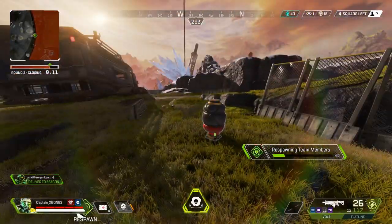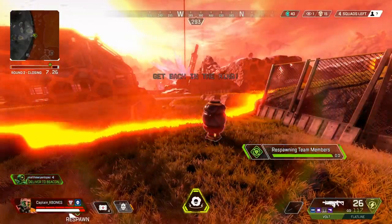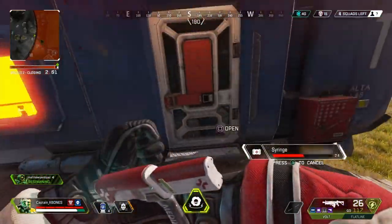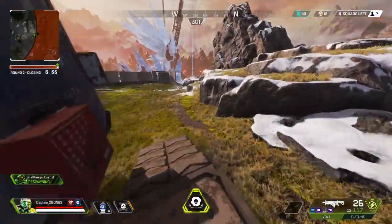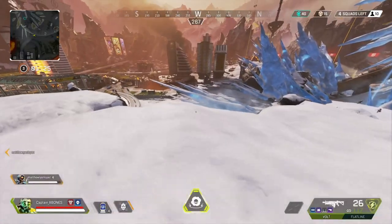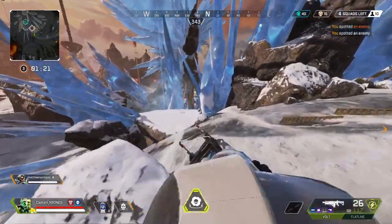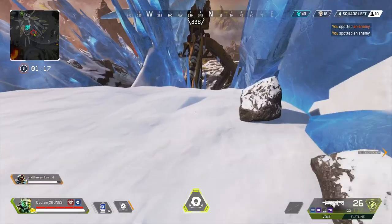Another tip: if I'm rezzing someone or looting a box, I always place a trap near me. If anyone decides to shoot me while I'm doing it, I can quickly activate my trap and use it as cover so I'm safe. Obviously if a whole squad is shooting at you, one trap isn't going to protect you from all three since they're probably shooting from different angles, but it's still a good thing to use.